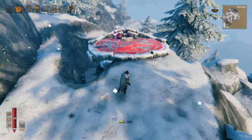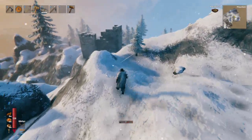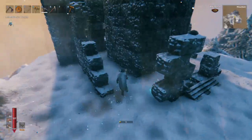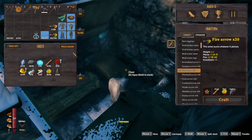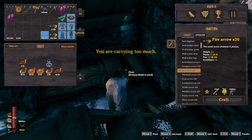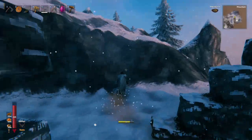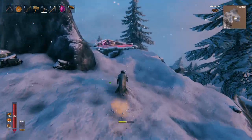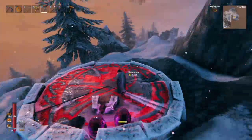To summon the boss we need three eggs, which we've brought up already. There's the first one — I'm placing them down now. We have everything we need at this little castle. The trick with this is we need lots of stamina, we need lots of arrows, and we need lots of luck.